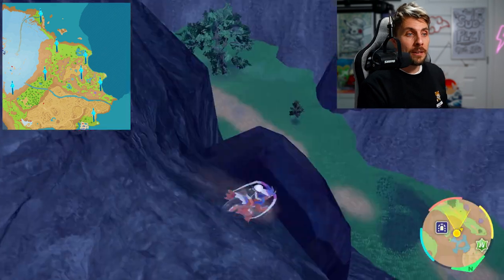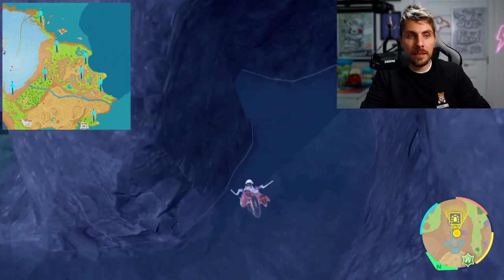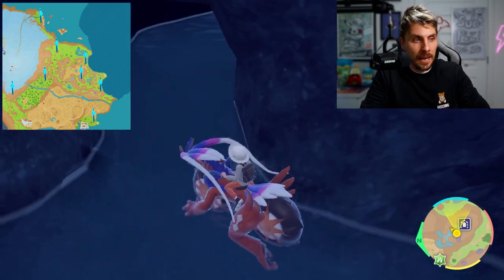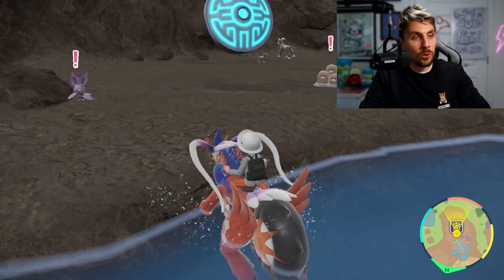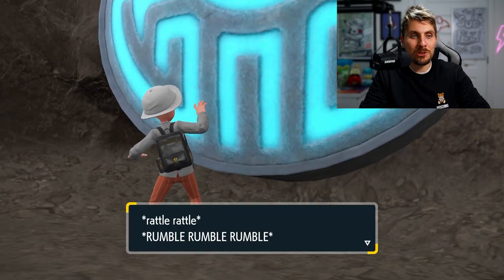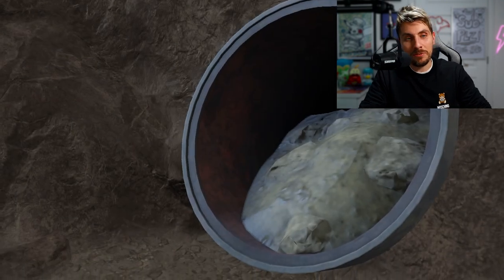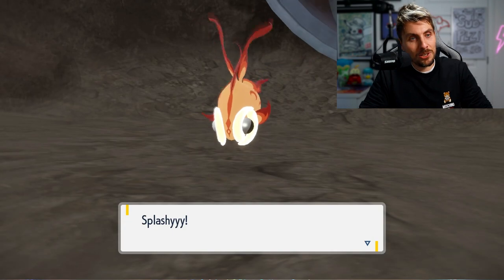Once you've found all eight stakes, head to the shrine located in North Province in a cave above the waterfall. The chains will be removed and you'll be able to challenge Chiyu, the Dark and Fire fish legendary — actually one of my favorites. Its Dark and Fire typing is very cool, similar to Incineroar from Generation 7.